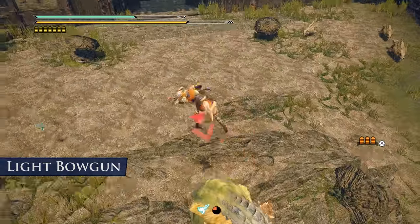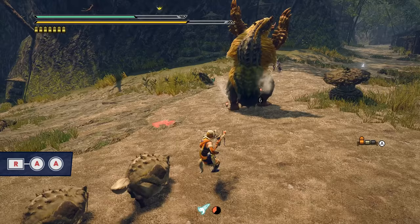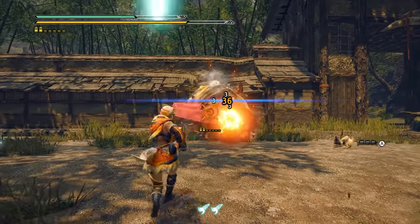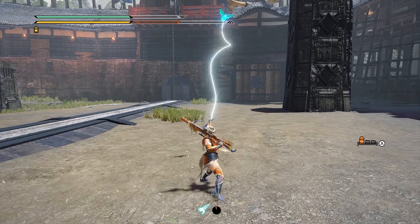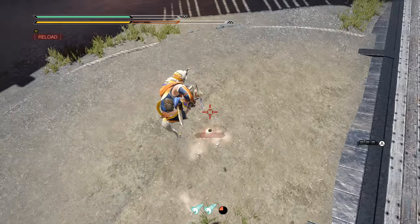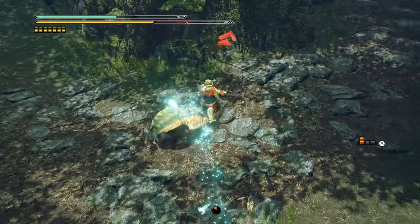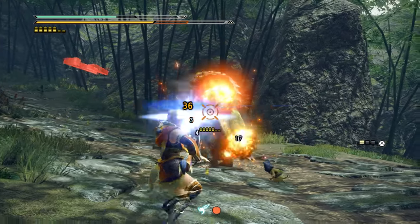For the light bowgun, the fanning vault silk bind ability set to R plus A almost entirely changes how the light bowgun plays. While airborne, you can press A directly over a monster to lodge your wyvern blast charges right into them. Another use is to shoot normally while airborne — certain ammo types that are usually slow to fire and tricky to land, like cluster ammo, can be used quickly and with deadly precision during the fanning vault. The broad use of this single silk bind skill makes it one of the most weapon-changing abilities in the entire game, so make use of those wirebug charges when you have them.